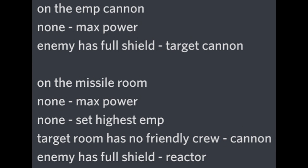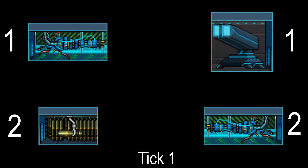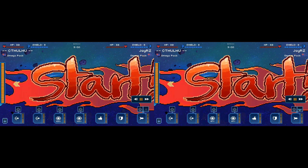The AI can be swapped around — you can swap the delay over to the EMP cannon and it will work the same. How micro delay works: by delaying a room's targeting by one tick, the EMP will target cannons on tick one, meaning it targets cannon one. The missile will target a reactor on tick one. In the next tick, the missile room will see there is no friendly crew in the reactor and swap its targeting to cannon — which will be cannon two. Now both rooms are targeting both enemy cannons.